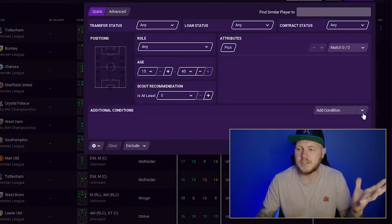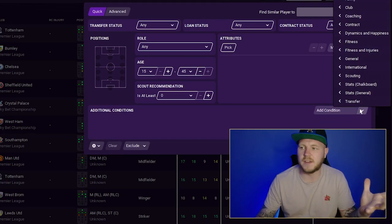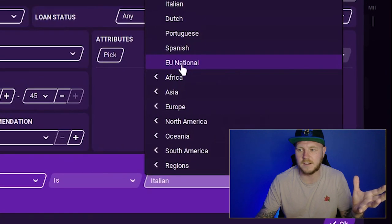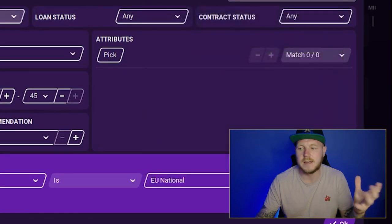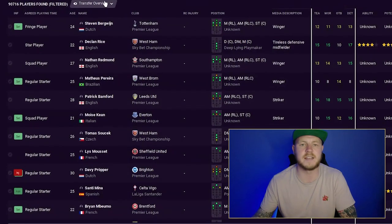By filters, I mean things like skeleton filters. If you go to New Search, clicking this arrow gives you so much more information. I'm in Italy right now and struggling to find players who are not non-EU. So if I select EU National, it gets rid of all the players I won't be able to register, since I can only register a certain number of non-EU internationals per year. Clicking that will only give me players I can actually use.